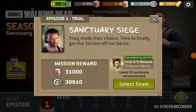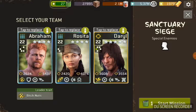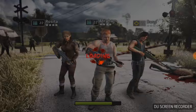Hi all, 10K here. Level two of Sanctuary Siege — we're back to my main account and we're going to take a same range weapon team of Abraham, Rosita, and Daryl. Rosita and Daryl give me a retaliate attack, and Abraham gives extra health and extra destruction to the range weapon team, which of course these guys are.